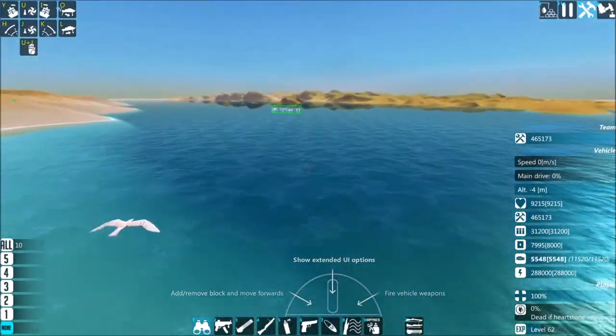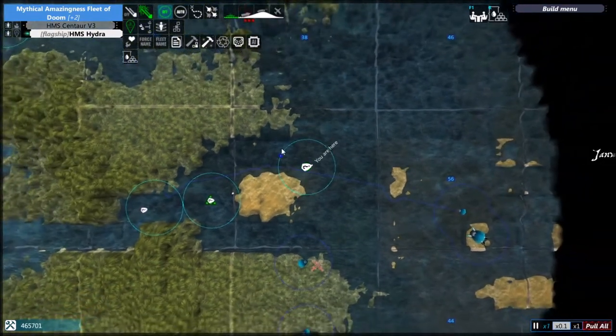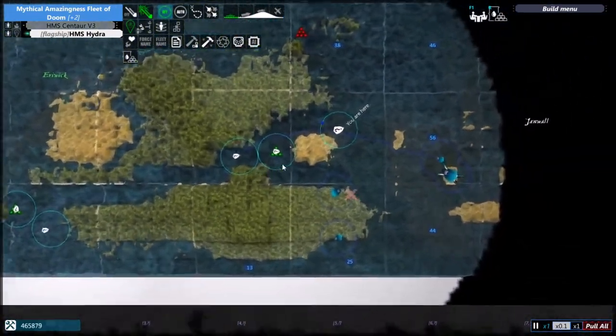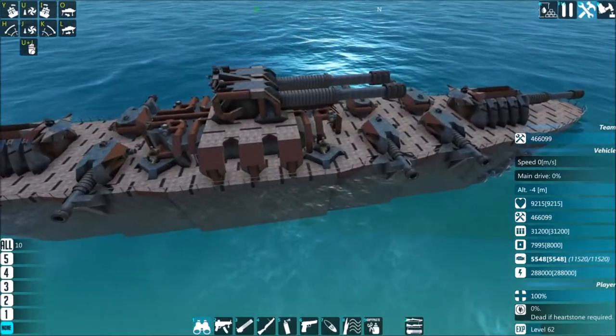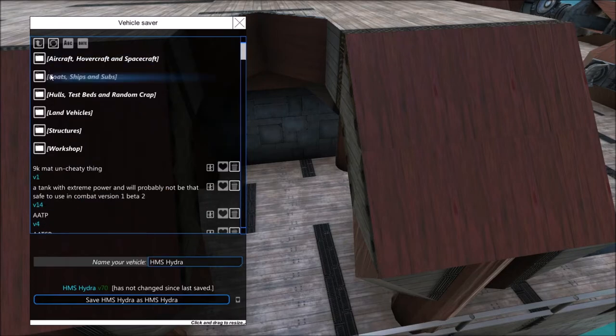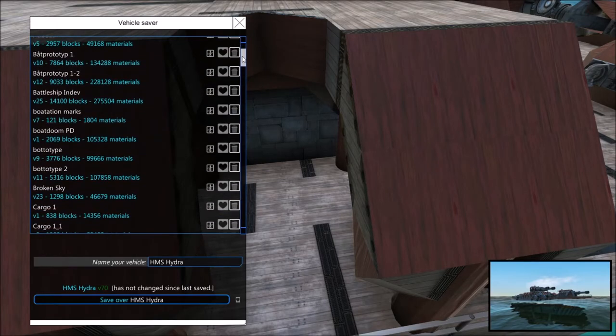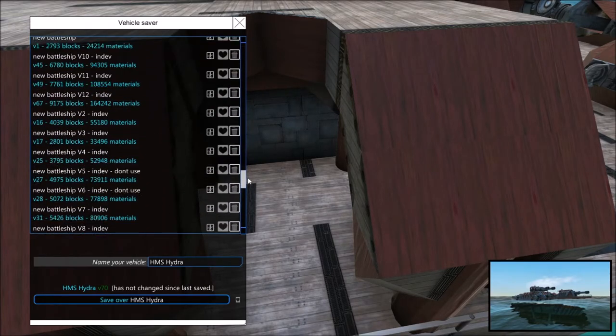The only thing I'm actually quite proud of is the main cannon — that thing works very well and is very well defended. It very rarely takes enough damage for it to stop working. The ammo stores are fine. The detection is alright, it could be better. Hydra... Centaur is actually a little bit better in ways — it actually still has room for more stuff. Anyway, I'm just gonna save Hydra.